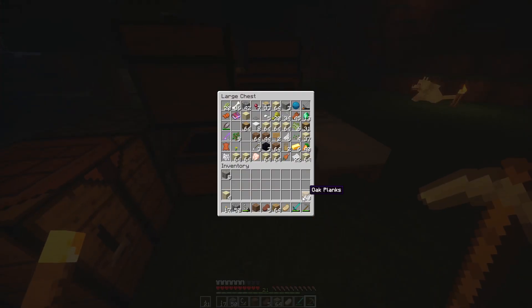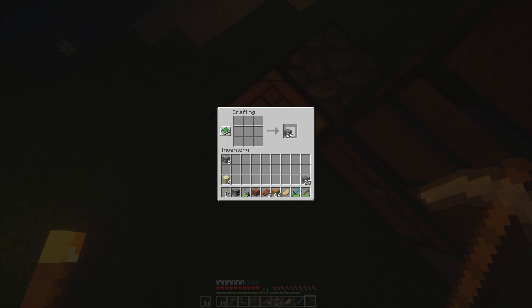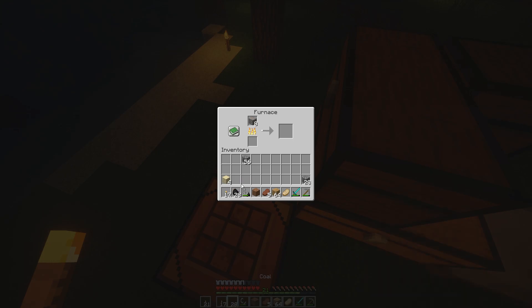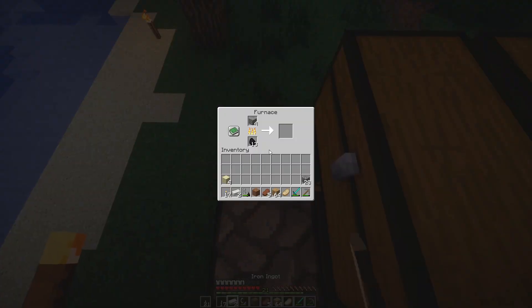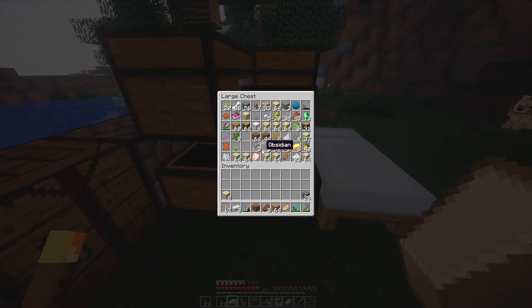So I'm just gonna turn all that — I'm gonna bring 64. And before I go down, I'm actually gonna cook this iron and make an iron pickaxe. I'll sleep. Why not? Rain's gonna annoy me anyway. Bingo bongo bango, Bob's your uncle, we've got an iron pickaxe on the way.